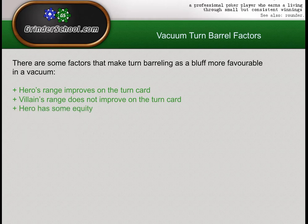Hero has some equity — and this is always important, because when you have equity you need less fold equity. The two are inversely proportionate. If I have a flush draw and I bluff you on the turn and you call me, I don't need you to fold that often because 19% of the time I'm going to get there, make the best hand on the river, and go ahead and make a value bet. So in the branch of the EV tree where you call me, it's not so bleak as it is when I have like an underpair and have two outs. Having equity always makes it more plus EV to barrel in a vacuum.